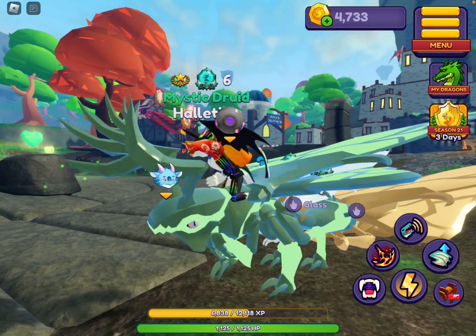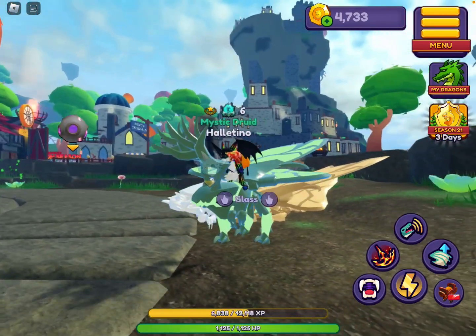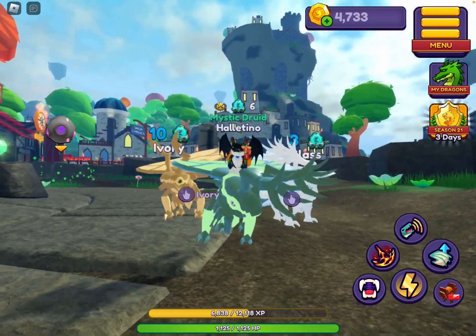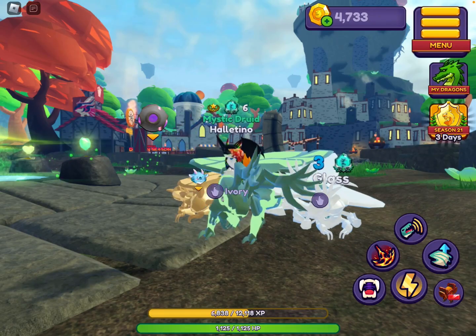A fun little thing you can do with multiple dragons equipped is roar as a group. If you press the roar button with multiple dragons equipped, the other dragons you have equipped will roar back.